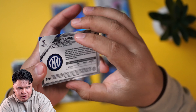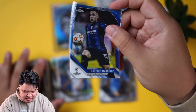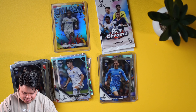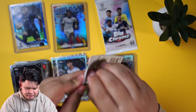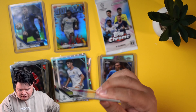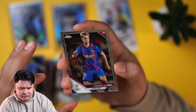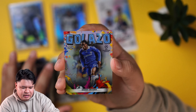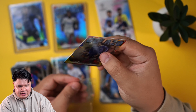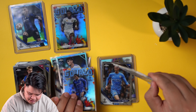Oh there we go — we got a blue parallel numbered to 150! Martinez from Inter Milan — let's go, they've been balling over there too. I'm going to sleeve and top load that one. We have two more packs left and this is not bad at all for the price. We got what appears to be Captain America — Kevin De Bruyne. Frankie de Jong might be leaving Barcelona soon. And then we got a former star — little Drogba, a Chelsea legend. I'm going to sleeve this up — one of my friends or my stepdad would probably love that.